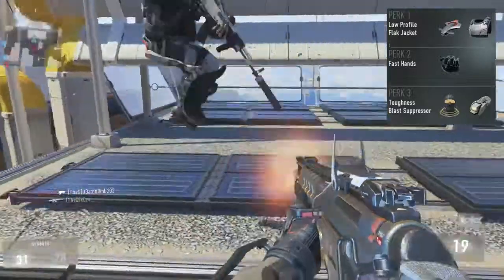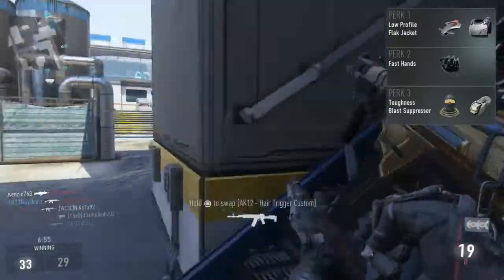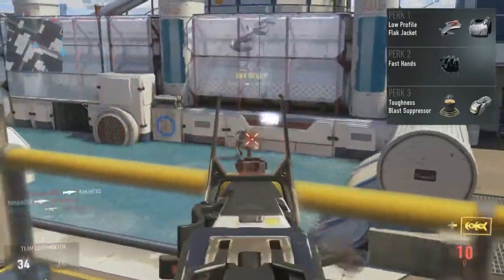We've also got Toughness, because we need to keep our shots on target at long range, and then Plus Suppressors so we don't show up on the mini map when we're using our exo movements.